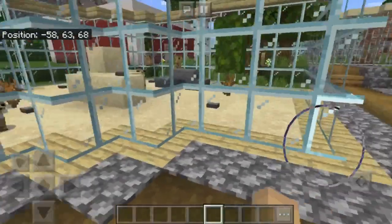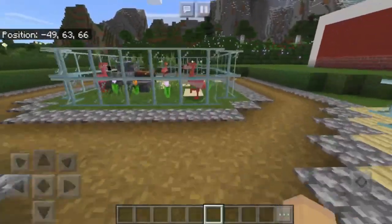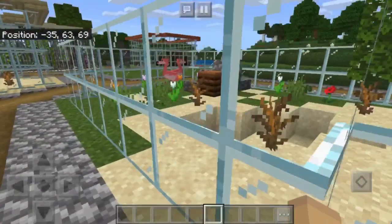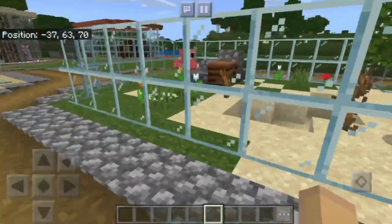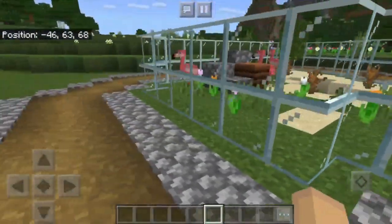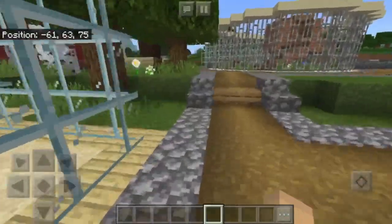Continuing on, I have the meerkats right here. This is one of the most recent exhibits. And next up we have some flamingos. If you're wondering what the hole is for, I guess it's for decoration, but the real truth is that it was a little pond, and the AI of the flamingos is pretty bad, and they managed to drown in it even though it was only one block deep. So for safety reasons I had to make it into a hole.